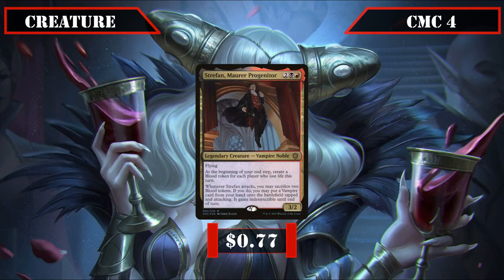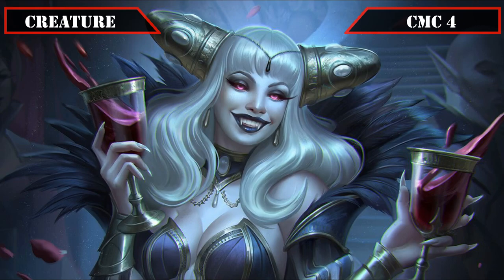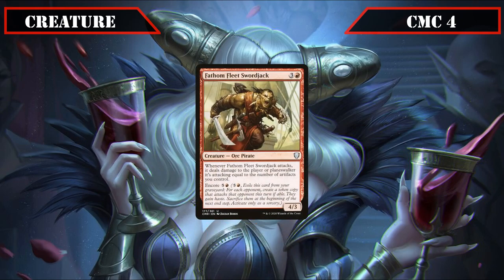Stref and Mara Progenitor joins us as a Rakdos vampire entrant — a 3/2 flyer that, on our end step, creates a blood token for each player that lost life that turn, and when he attacks lets us sack 2 blood tokens to put a vampire from our hand into play tapped and attacking, making it indestructible until end of turn. His blood production enables Anji to turn 1 blood into 3 like some perverse miracle, which he can then put to use cheating brood members directly into play. Fathom Fleet Swordjack is a 4/3 that, whenever it attacks, deals damage equal to the number of artifacts we control and has Encore for 5 and a red, allowing for a huge amount of damage to all opponents in the later game.